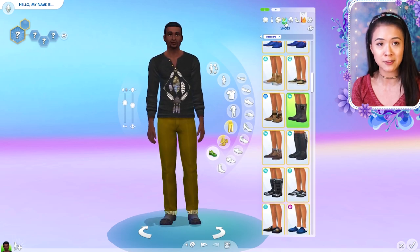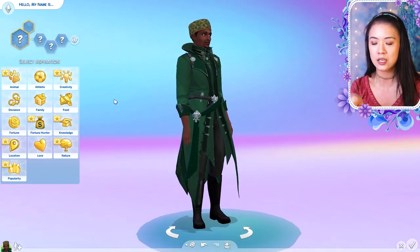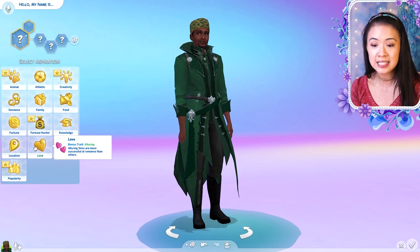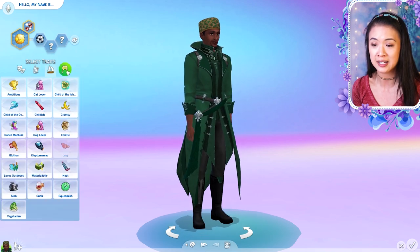This right here is King Caiman — so this is the king. He wants to be a friend of the world, he's athletic, he's a genius, and he is ambitious.